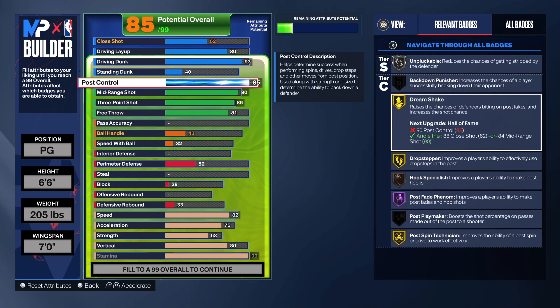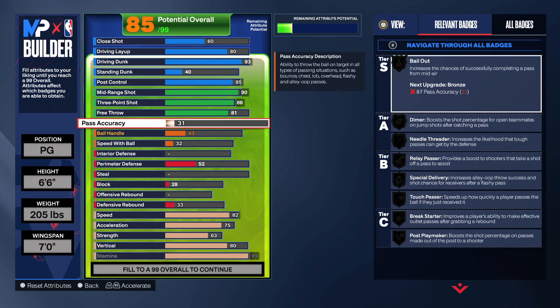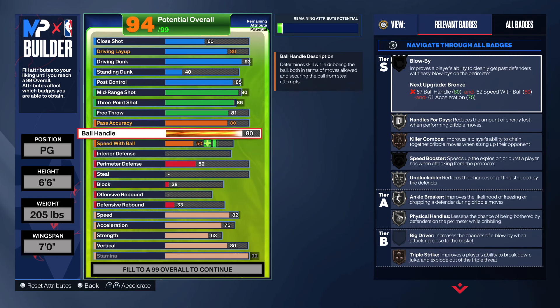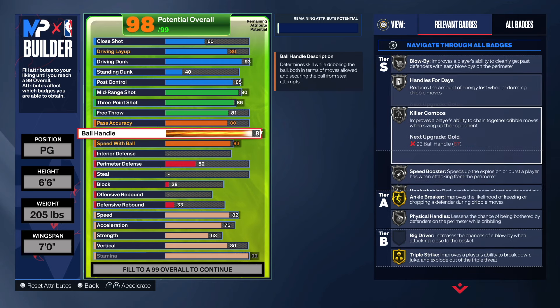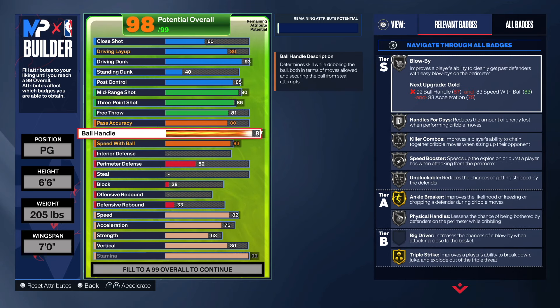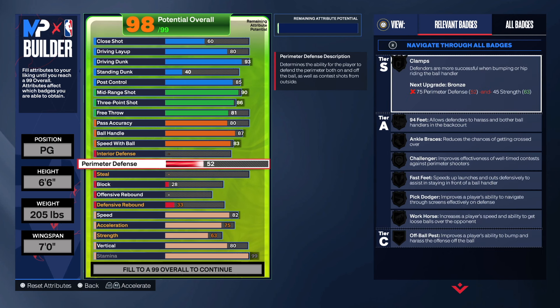Going back to the badges for post control — this gives us Drop Stepper, but most importantly Hall of Fame Post Fade. Now for the playmaking badges: pass accuracy we're gonna get up to an 80 just to get that extra attribute, ball handling up to 87 to have Killer Combos at least in silver, and speed with ball up to an 83. That gives us a mix of silver and gold — Blow By, Speed Boosting, and Unpluckable all in silver. It's not enough to always be a primary ball handler but it'll definitely let you hold your own.